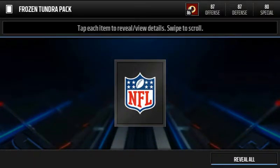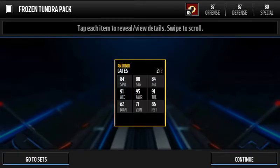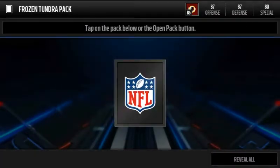I want Tayvon Austin running back again — that was a sexy card. And we got Antonio Gates, middle linebacker. Not bad at all — that was a pretty good pull, I'm not gonna lie.